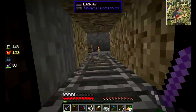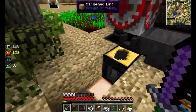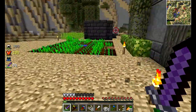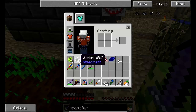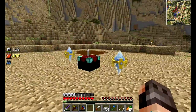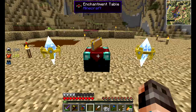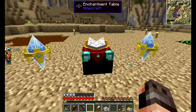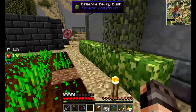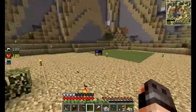I also started to dig out a tunnel towards our basement factory area. These are mana pylons — I just accidentally destroyed one. Two of these will make an enchantment table become level 30. This is highly temporarily set up; I want to automate this in the near future.